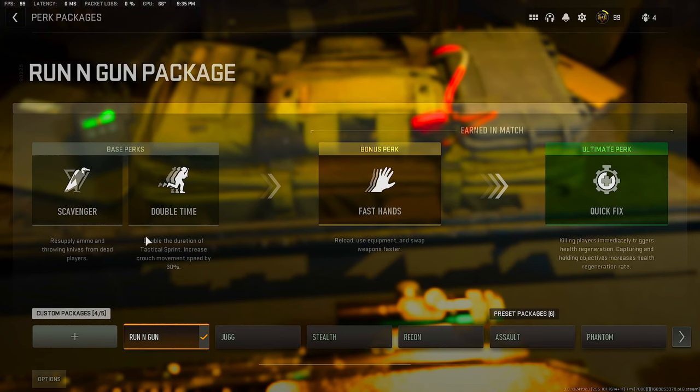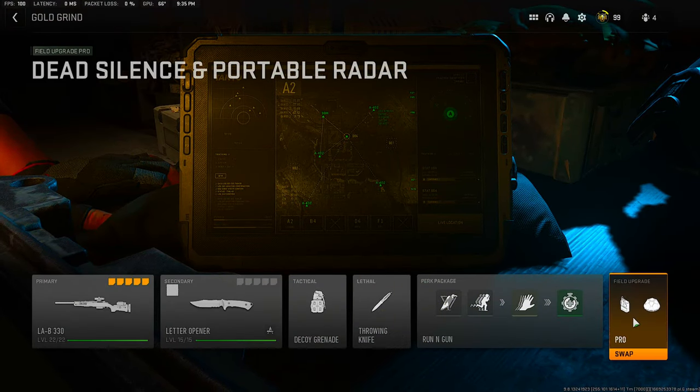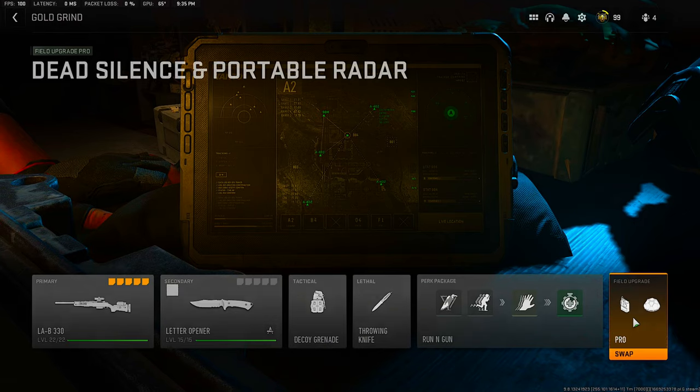For your perk package, I highly recommend running Scavenger, Double Time, Fast Hands, and Quick Fix. For my field upgrades, I was running Dead Silence and the Portable Radar. Feel free to change this class setup as much or as little as you'd like.